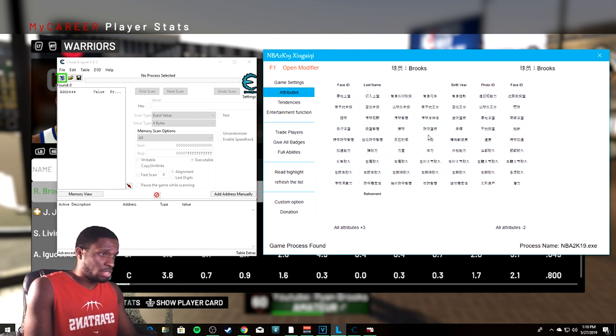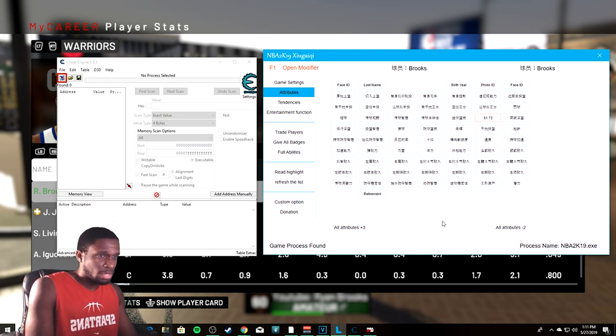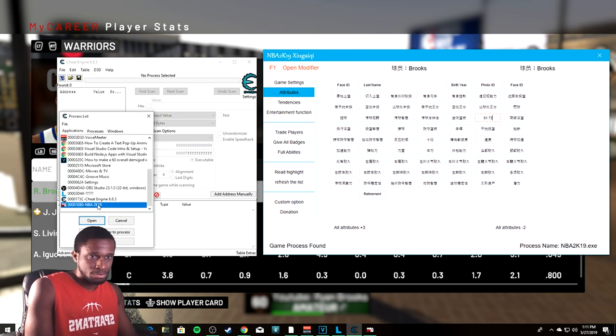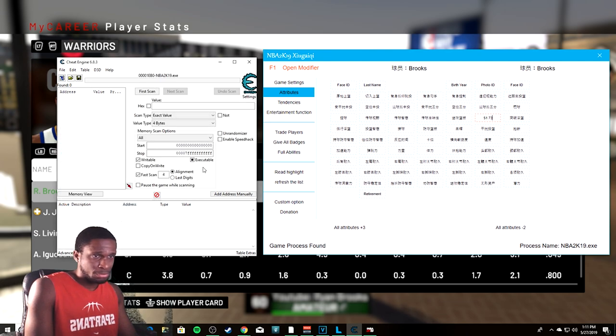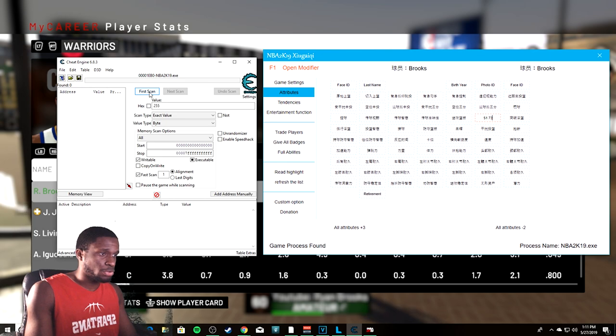All this in Chinese is just referring to passing, shooting, dribbling — all that. Once you come over to Cheat Engine, double-click it. In the value box, enter 255, make sure it's set to Exact Value, and have the value type set to Byte. Then do your First Scan.